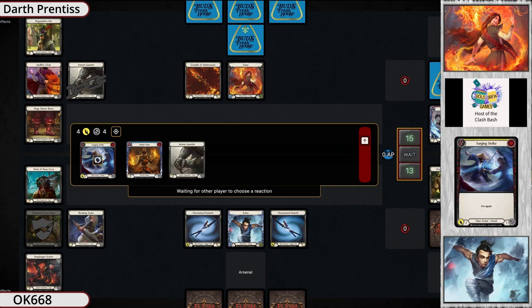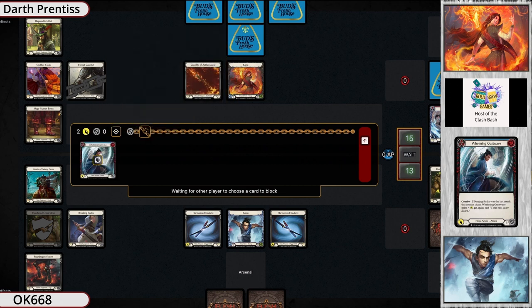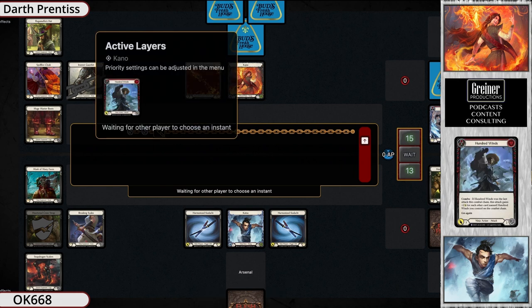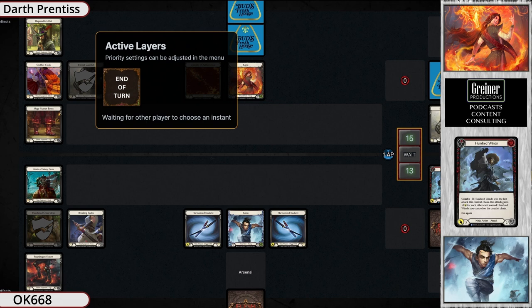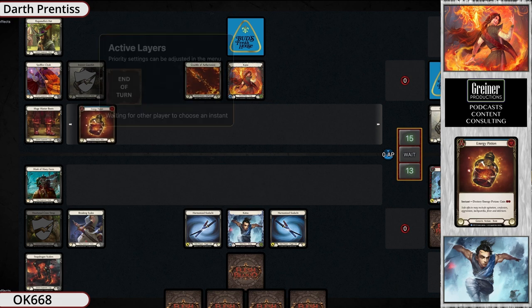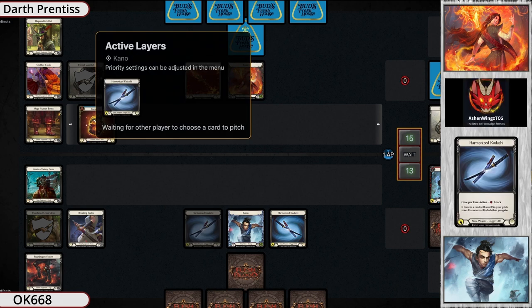Turn one, Katsu responds with a yellow Surging Strike into a blue Whelming Gust Wave. It does have combos, so it gets the plus one on hit, draw card with go again. Two cards left in hand — they broke the Cross Strap in order to get the Surging Strike, so they haven't pitched a card yet. Red Hundred Winds as the third card on the combat chain also gets blocked out — it has the three go again. It doesn't look like they're going to do more with that turn. Greg had blocked a lot — one card in hand turned out to be an Energy Potion. Still one in arsenal — great opportunity for Katsu to gain some tempo back. 15 to 13 in Kano's favor.